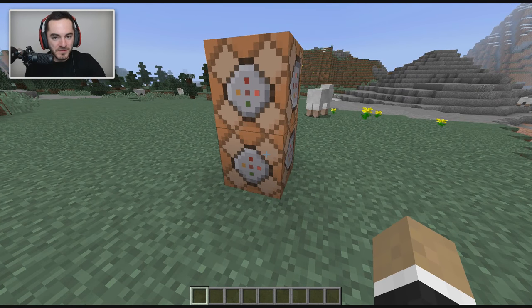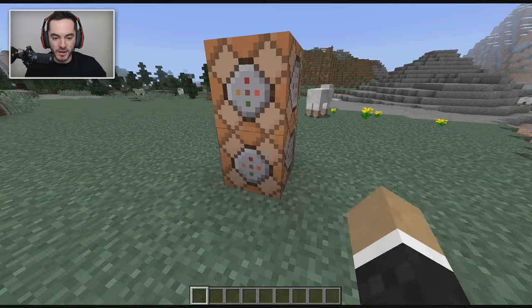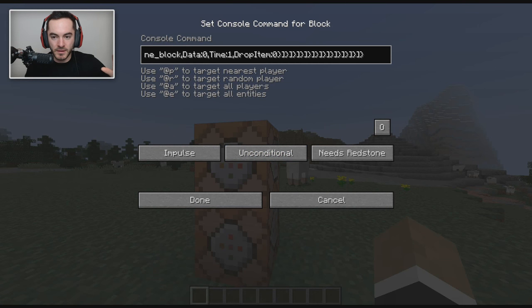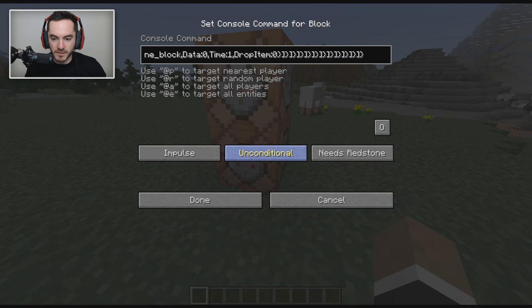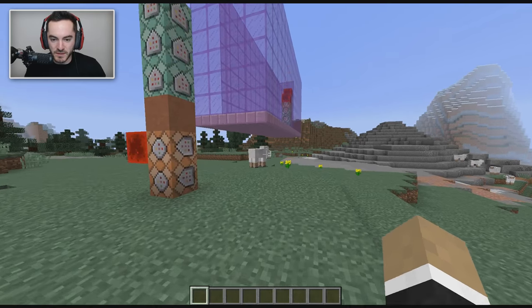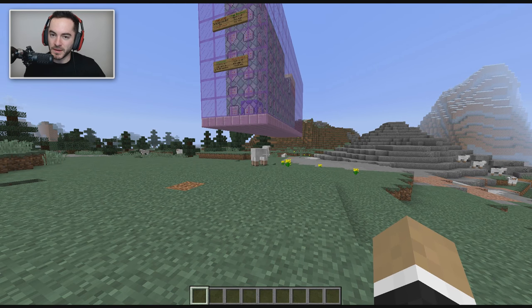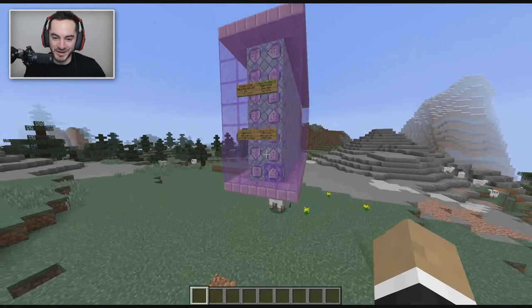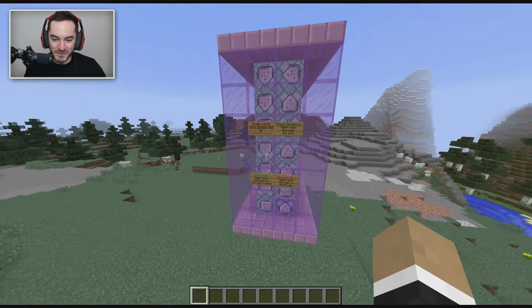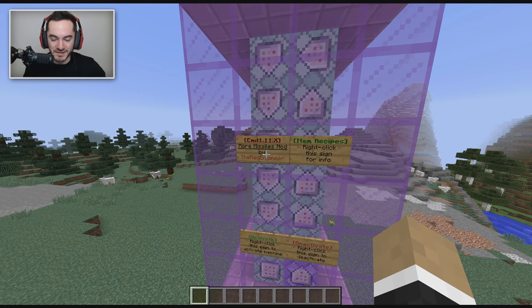The way you get this thing to work is on the website that's linked in the description. The first command goes in the bottom command block. The second command, paste it in the top, go back to the bottom one, click always active, and watch out sheep — it's floating in the air, very cautious of sheep that might be on the ground. Don't wanna suffocate them with command blocks. More Missiles mod by the Red Engineer — he's done a fantastic job on this.